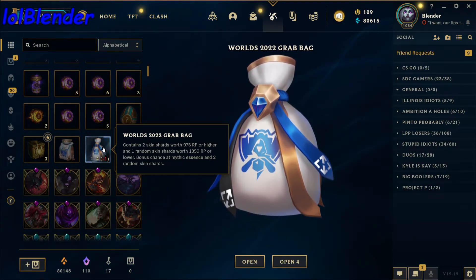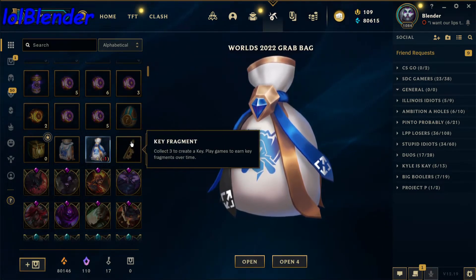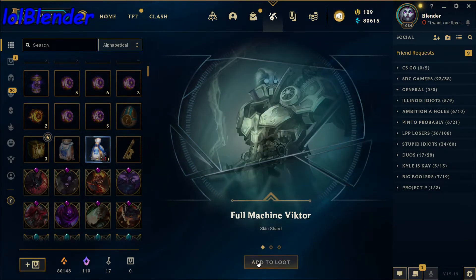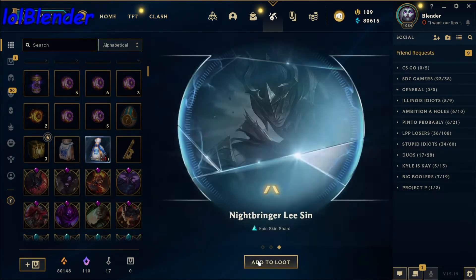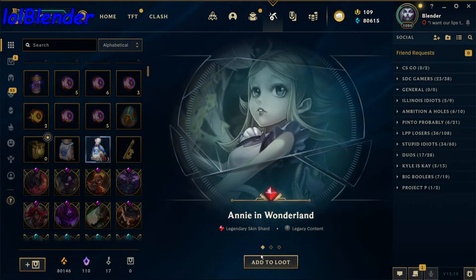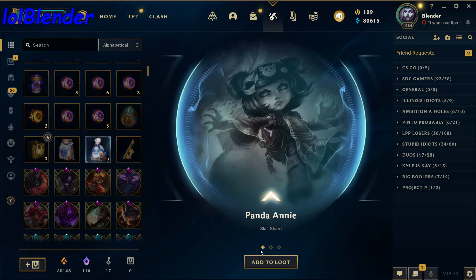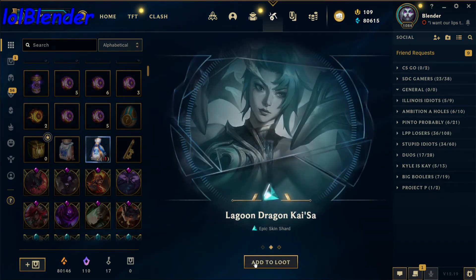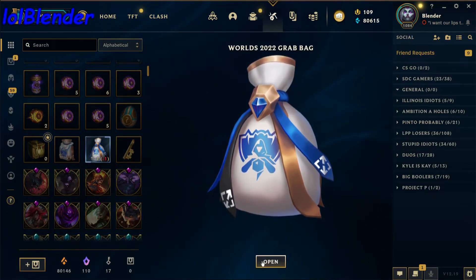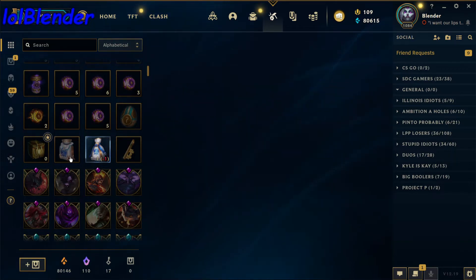Alright, opening up the grab bags. Contains two skin shards with 975 RP or higher and one random skin shard worth 1350 RP or lower, with a bonus chance at mythic essence and two random skin shards. First grab bag: Full Machine Viktor, Space Groove Samira, and Nightbringer Lee Sin — dope skins. Let's see if we get the extra bonus chance — Legendary Annie in Wonderland, that's pretty cool! Arcane Jinx, Zoe, and Chemtech Tryndamere. Second grab bag: Panda Annie, Lagoon Dragon Kai'Sa, and Sugar Rush Braum. We didn't get the bonus: Full Party Mundo, Firecracker Ziggs, and Program Nunu.